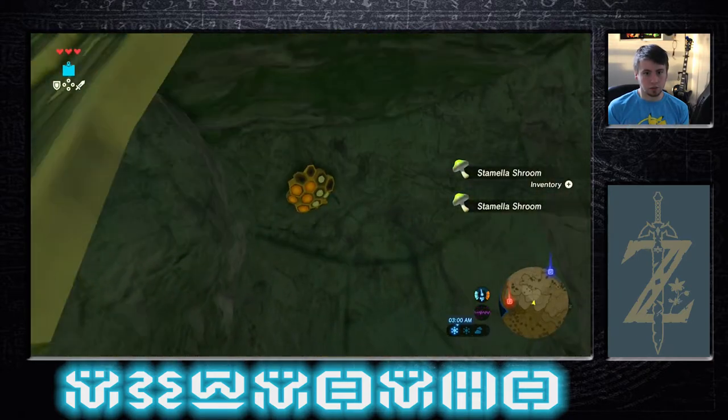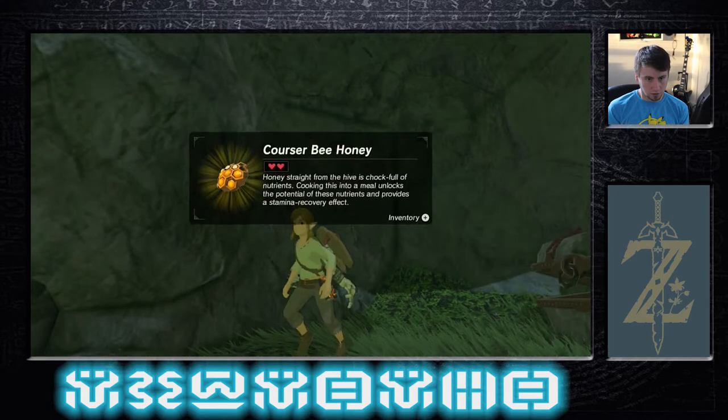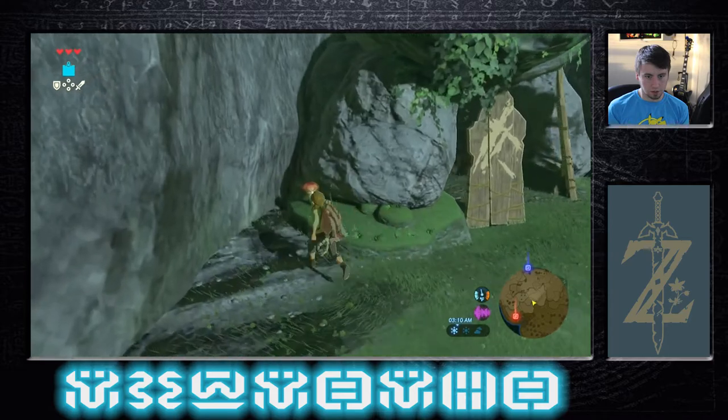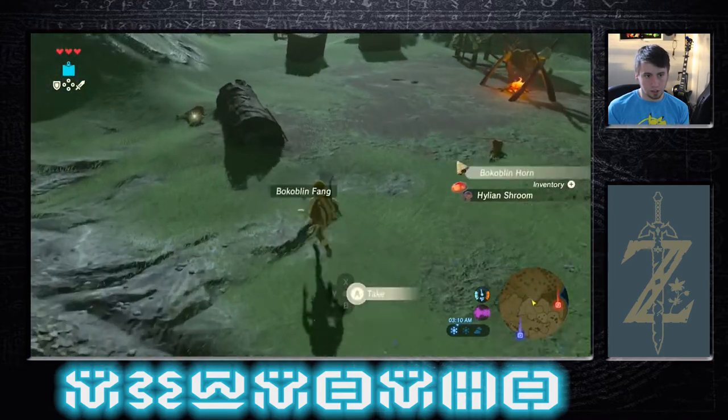Some yellow shrooms and some Courser Bee Honey, which gives you buffs on food. That's really cool. So we're going to leave it here — I'm going to pick up all these things.